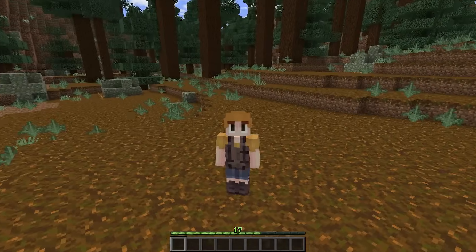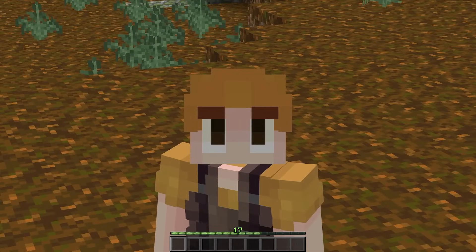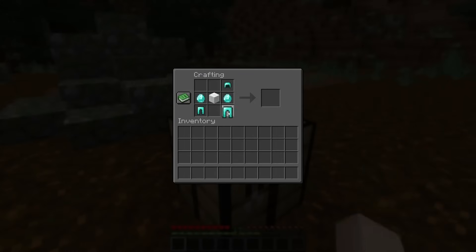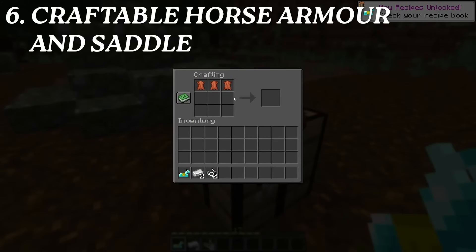Another annoying thing about 1.9 is the copious amounts of horse armor you find in end city chests, which at that point aren't very helpful. If only there was a mod that allowed you to craft horse armor so you could actually use it at a point in time when it would be relevant to your progression. Well, there is — thanks to Craftable Horse Armor and Saddle. You heard me right, we get both of them.